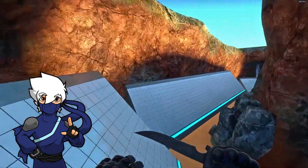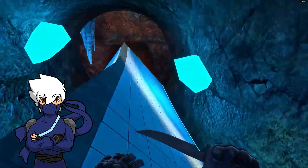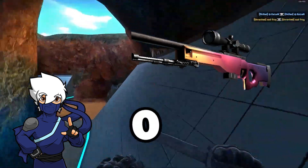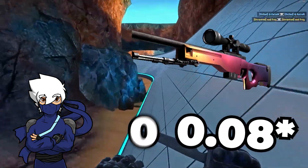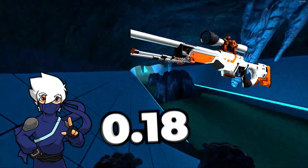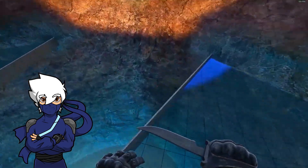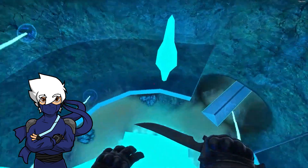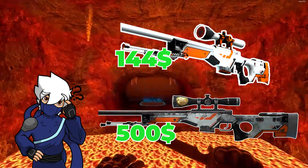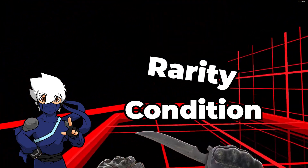Now let's look at a slightly more advanced aspect of CSGO floats. Not all skins range from 0 to 1. For instance, the AWP Fade has a float value between 0 to 0.07, only available in Factory New condition. While the AWP Asiimov ranges from 0.18 to 1, maxing out at Minimal Wear. In terms of investment, floats become interesting — some skins are actually rarer, hence more valuable, in worse conditions. In the complex economy of CSGO, rarity can sometimes overtake condition.